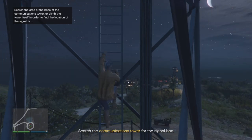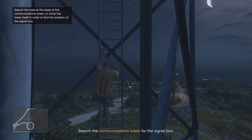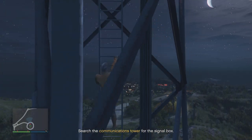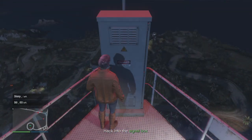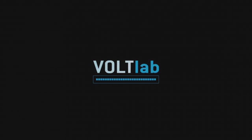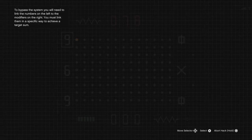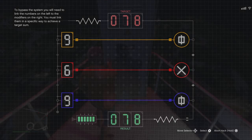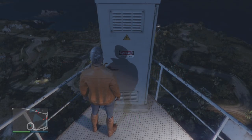There are a ton of videos on YouTube telling you how to speed run to the tower — do whatever makes you more comfortable. The goal is to get to the control tower without getting caught. Once you've gotten there, the box you have to hack will either be at the bottom or the top of the control tower depending on where the guard is. Everything is the same — do the puzzle on the box to hack into the cameras in the compound.